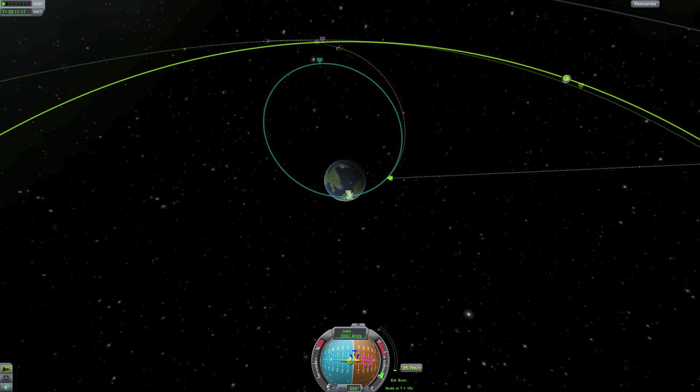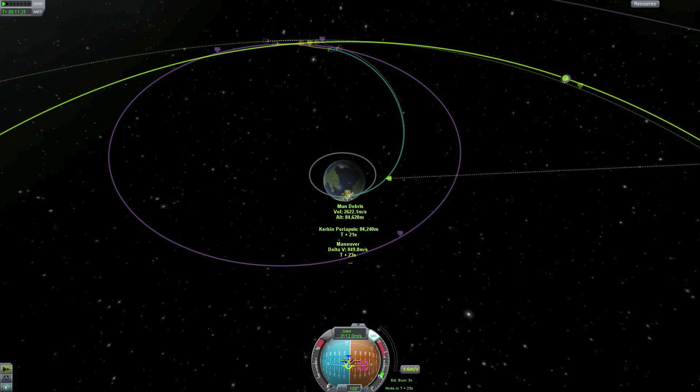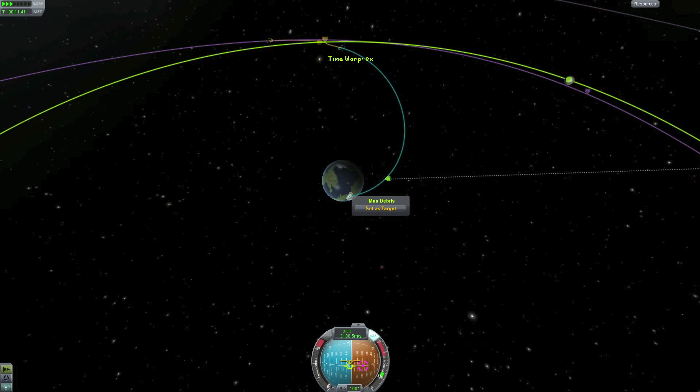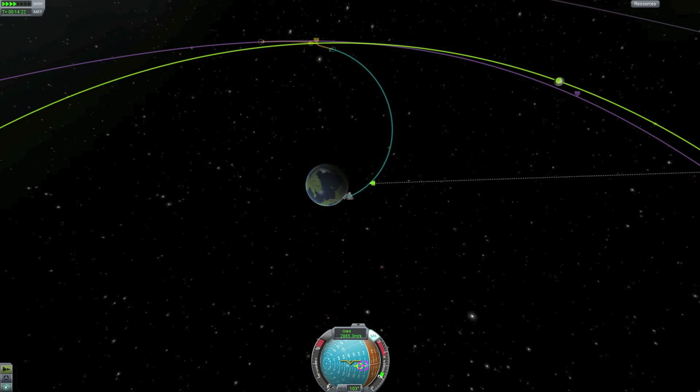I'm aligning my orbit and getting it into a position where I'm satisfied with the periapsis. I don't want it too low because that will mean a lot of braking speed and I'll use a lot of fuel on braking. But it also shouldn't be too high — keeping it at a good altitude will make the landing a lot easier.